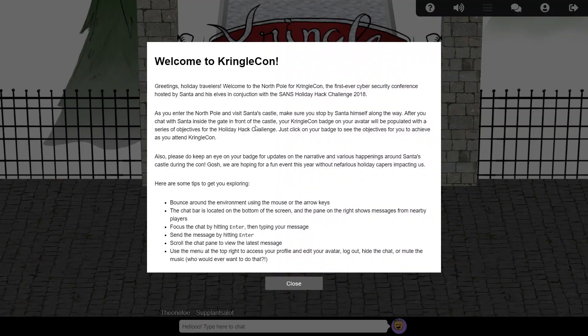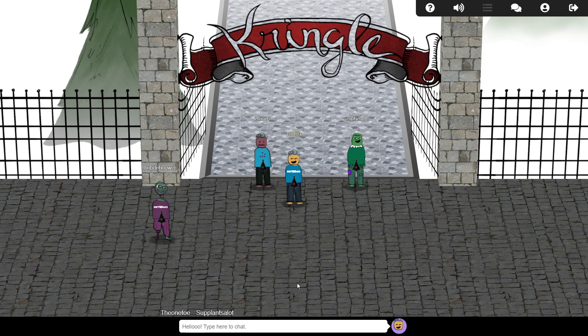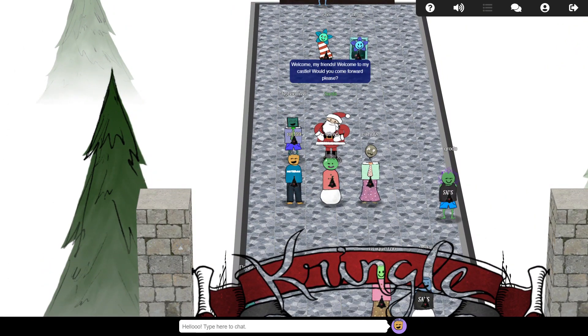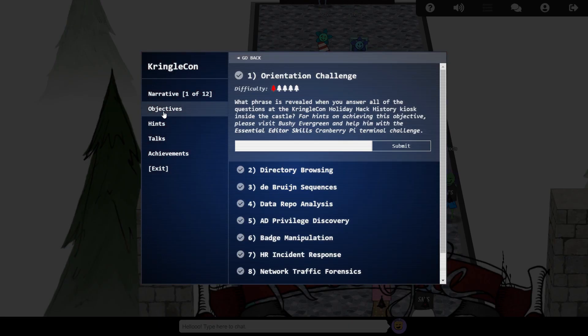After logging in, we find ourselves at the gates of Santa's castle. Our instructions say that we need to go and see Santa to collect our conference badge, and a set of objectives to complete whilst we're here at KringleCon. So we just need to wander up to Santa and click on him a few times, and sure enough, our Christmas tree-shaped badge gets populated with objectives.